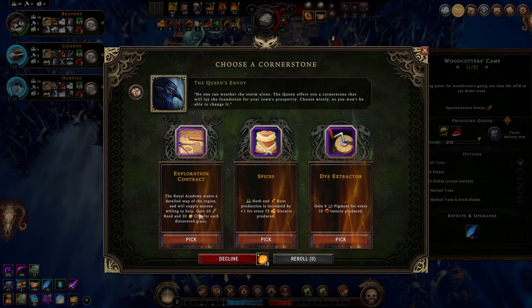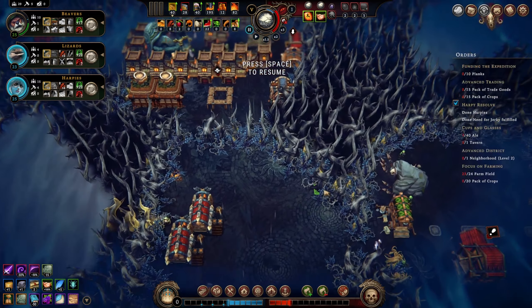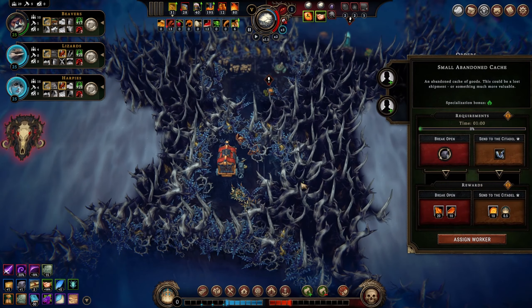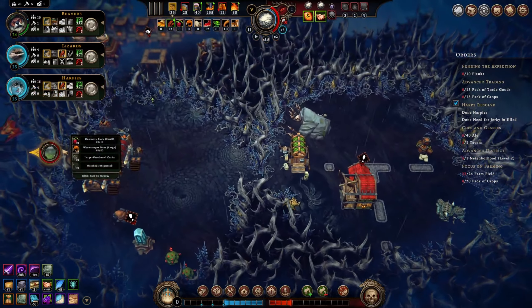Woodcutters can move and spread out. We got a cornerstone: Exploration Contract - 20 reeds and 20 clay for each discovered glade, that's so nice. Herbs and root production increased by plus one for every 75 biscuits produced - we're not producing biscuits, too bad. Five pigment for every 10 insects produced. We're going with the Exploration Contract - 20 reeds and 20 clay is a pretty big deal to supply our brick production.